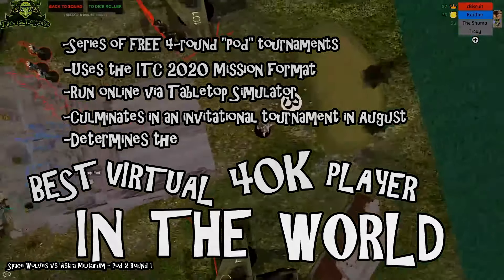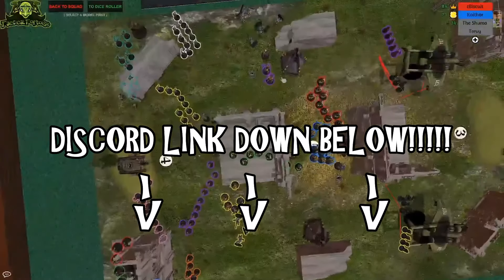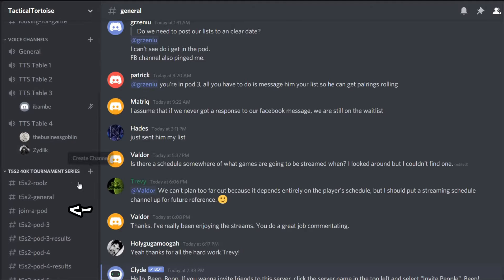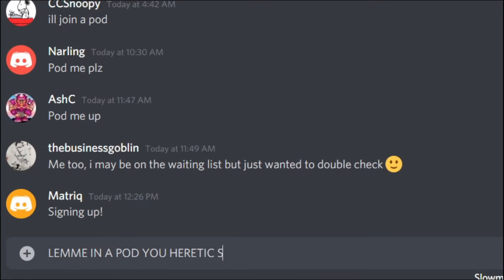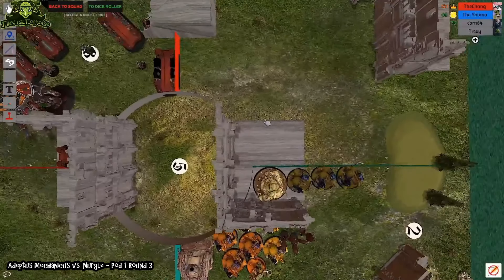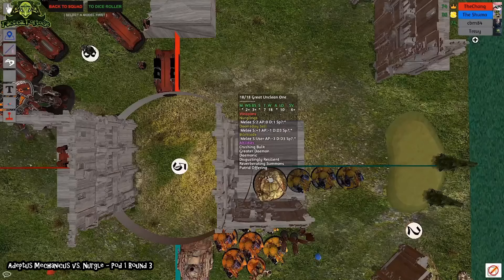So how do you join the T5S2 series? It's easy — just follow the link in the description to join the Tactical Tortoise Discord server. From there, go to the join-a-pod channel and post that you'd like to join a pod. As soon as the next pod opens, and we'll be launching approximately two each week, the next 16 players at the top of the waitlist will get added to that new pod. Just keep in mind that each player can only have one application to a pod entered at a time, so no spam posting in that channel.